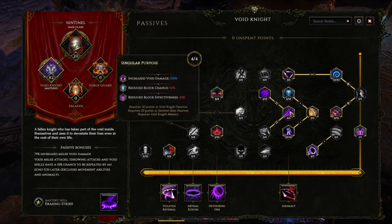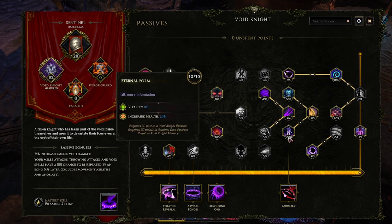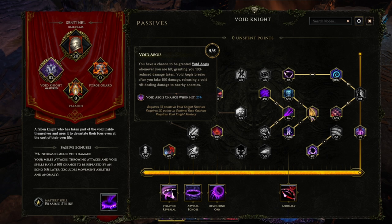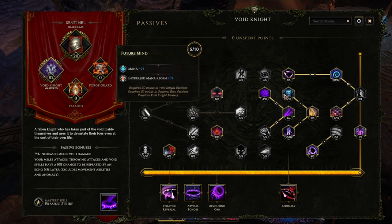Singular Focus gives a whopping 100% void damage bonus. We don't use a shield, so the less block chance downside does nothing for us — it's just a huge damage boost. Eternal Form gives a ton of health in the form of Vitality, which also scales our damage, plus percentage health. We max this since it's such a huge defensive boost. The point behind it, Void Aegis, gives a chance on hit to get an Aegis buff that gives 10% damage reduction until you take 100 damage. I have 5 points in Future Mind for flat mana and mana regen, because I wanted a little bit of wiggle room sustaining mana — remember that you need 56 mana to cast Void Cleave and Abyssal Echoes, even more if those skills echo.